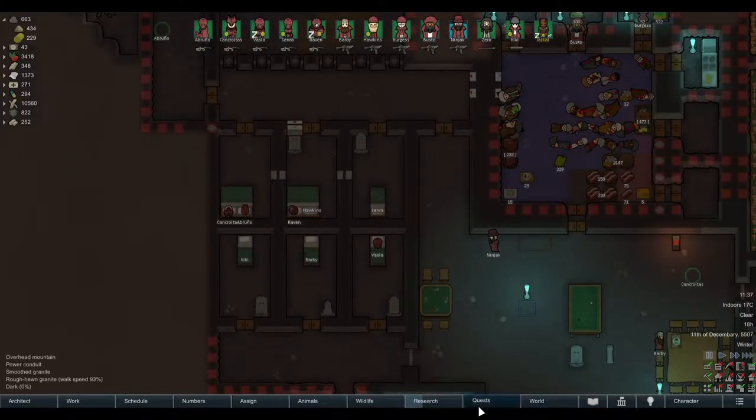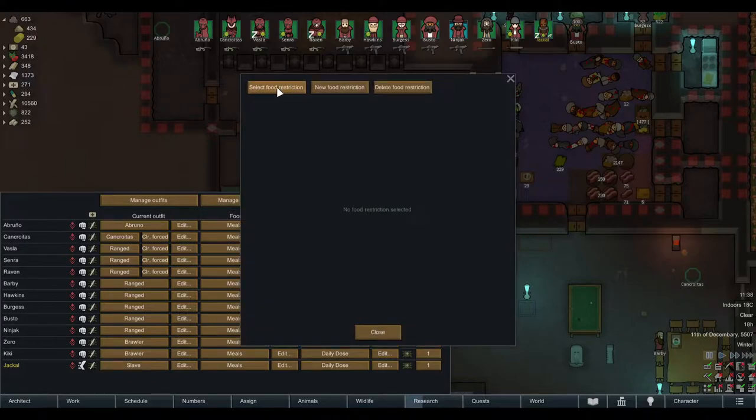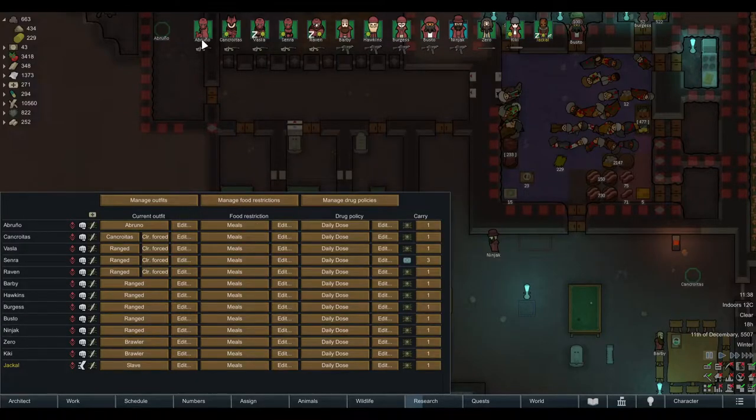Before your caravan leaves, set up food restrictions. Go into the Assign tab. I have a specific food restriction for caravanning called 'Travel Food' — you can call it whatever you want — in which I allow all meals and pemmican. If you know you're leaving without any meals and have to take corn or rice in a hurry, you'll need to check raw food as well.